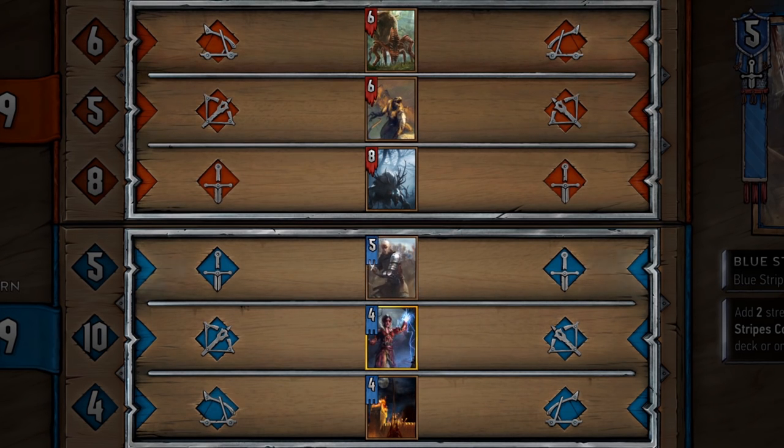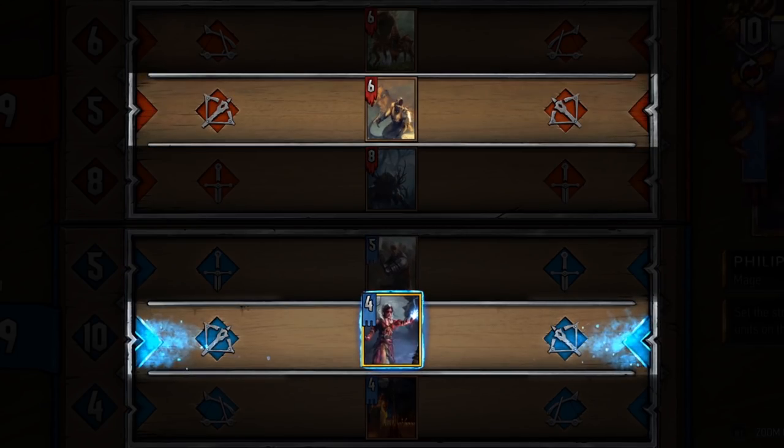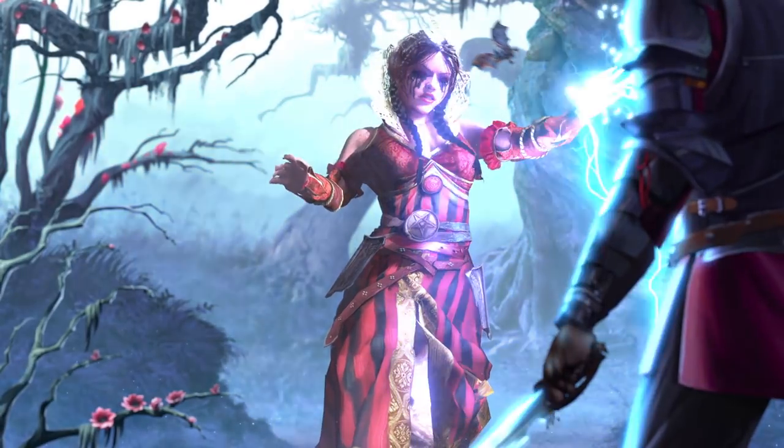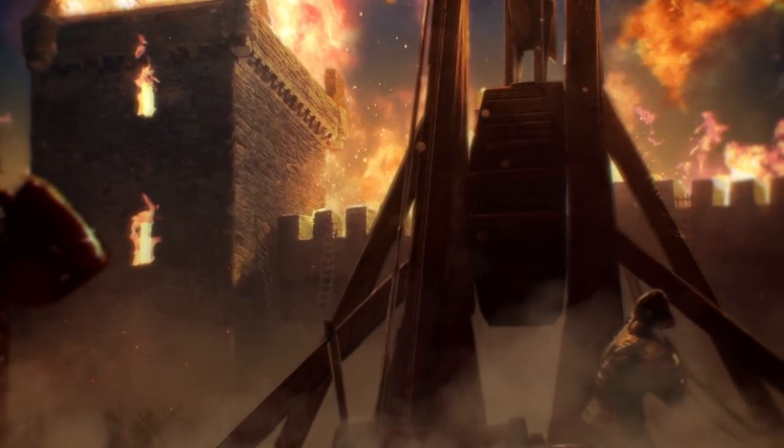There are three types of forces in Gwent: melee units to engage in close combat, range units that include archers and mages, and heavy hitter siege weapons like ballistas and catapults.